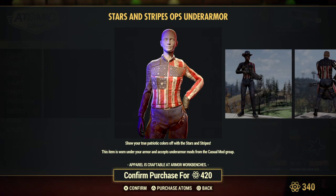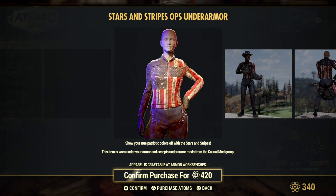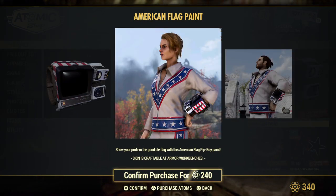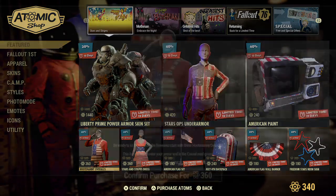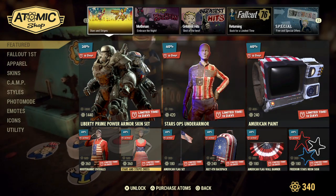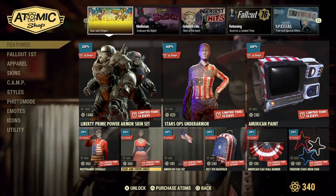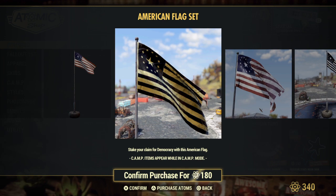Stars ops under armor — you can wear your stars and stripes under your outfits and it won't show. You could always wear it with your armor on top of it, but most of your armor ends up covering it. Then you got the American paint Pip-Boy skin color, hootenanny overalls — I actually kind of like the overalls, they're funny looking — and then you got the stars and stripes dress and the American flag set.